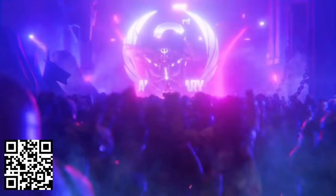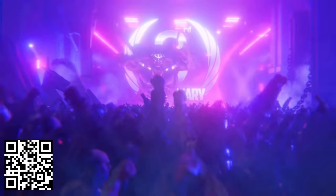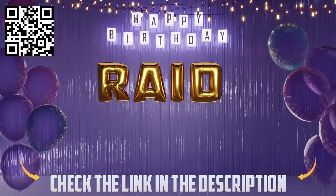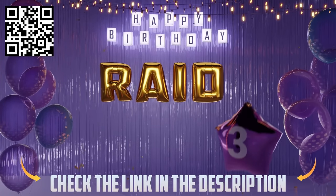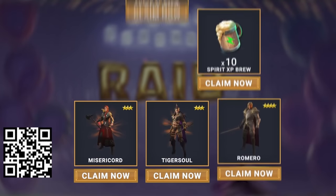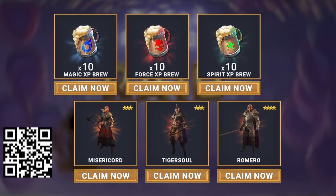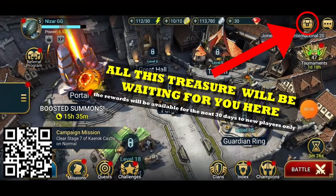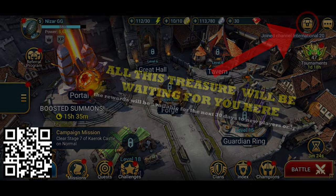They also added challenging bosses, most notably the Hydra clan boss — the newest, biggest, and scariest addition to Raid, with multiple heads each having different abilities. Since it's their three-year anniversary, there are free gifts for everyone, new champions, new artifact sets, and special events with big prizes. If you hit my link in the description or scan the QR code, you'll get a special birthday package worth $40: three free champions — Misery Court, Tiger Soul, Romero — plus 10 Magic, 10 Force, and 10 Spirit XP brews.